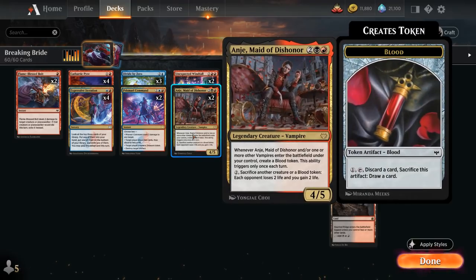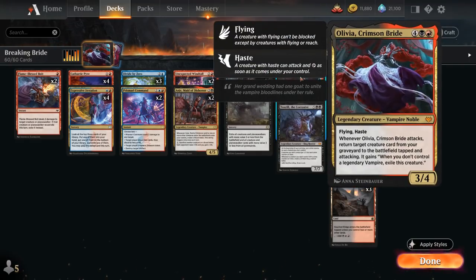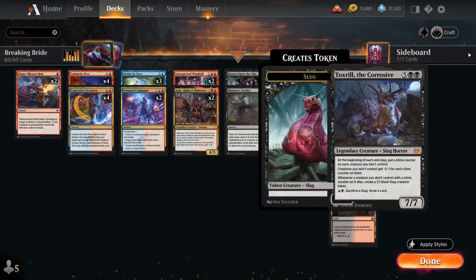We also have two copies of Maid of Dishonor, a 4-mana 4/5 legendary vampire, giving us a backup legendary vampire in case the opponent deals with Olivia so we don't have to exile our reanimated creatures. Whenever Maid of Dishonor or another vampire enters the battlefield under our control, we get a blood token — though it only triggers once each turn. The blood token lets us pay 1 mana, tap, sacrifice, and discard a card to draw a card, functioning as a discard outlet for our bigger creatures.